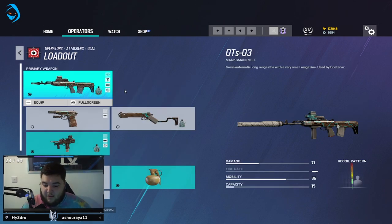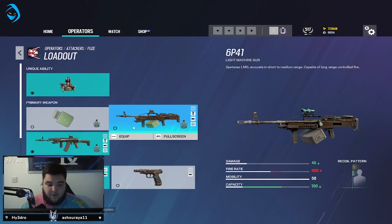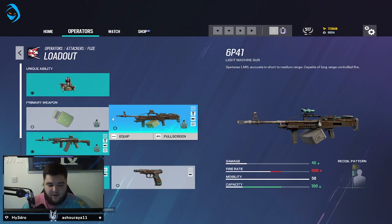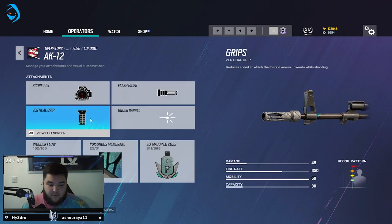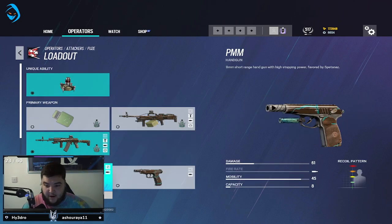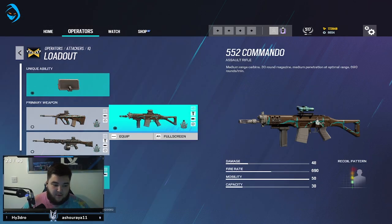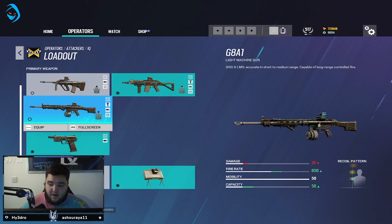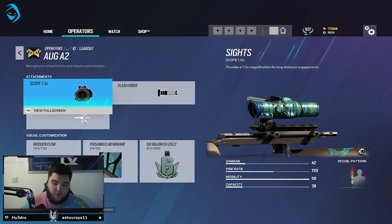On most operators if the Gun-9 is available I'll be running it, but for Glaz I like the Bearing-9 as a backup. I was using the LMG last season but I'm now on the AK: 1.5x with flash hider and vertical grip. I also run the PMM because the damage on this gun is insane and the hip fire is really good, hence the laser sight. Blitz: laser sight and muzzle brake. IQ: any of those guns could work. The ORG actually has a 1.5x now — I didn't even know that, so I'll be running 1.5 with flash hider on it.